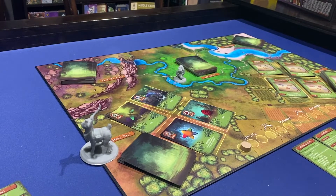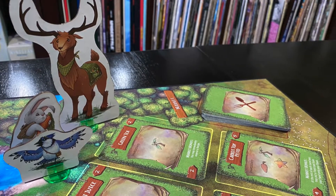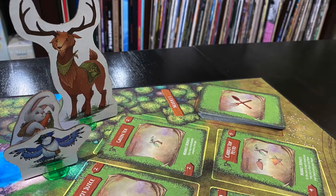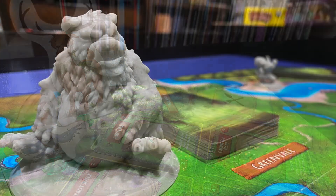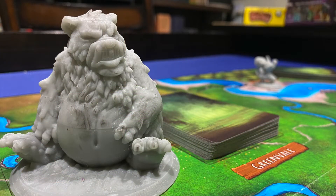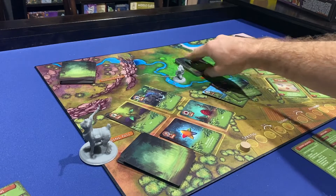Unlike everything worker placement games have taught you, there is no restriction on traveling to vacant locations. Your pawn is purely to mark where you've been, so no taking back-to-back turns at the market, and also adding a slight friction among players in the three forage spots, which are effectively the same thing, but some critters benefit from foraging alone or with others.